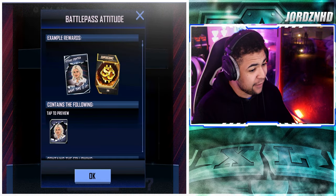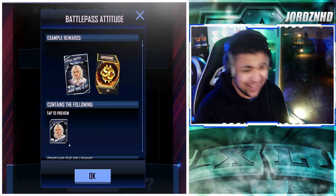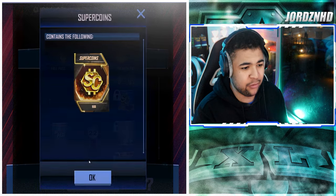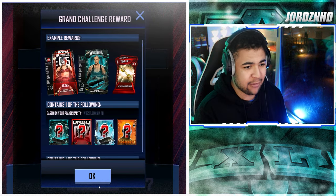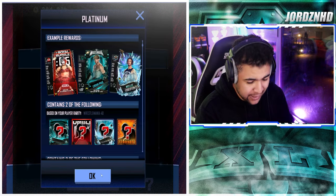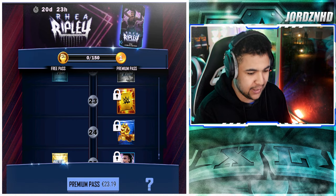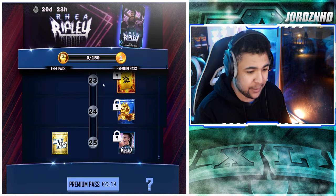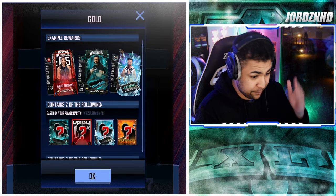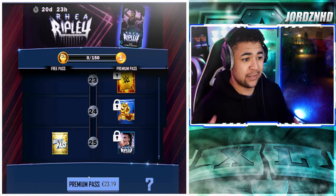Level twenty gets a Tiffany Stratton attitude with 200 super coins — it is indeed Tiffy Time! Level twenty-one gets 900 super coins. Level twenty-two gets a grand challenge reward pack on the free track and a platinum pack on the paid track, pulling cards up to WrestleMania 40 rarity. Level twenty-three gets two extra RDPs. Level twenty-four gets 1000 super coins. Level twenty-five on the free track gets a gold pack, and on the paid track you get the pro Rhea Ripley.